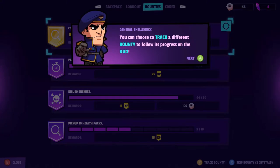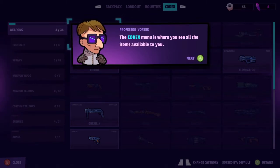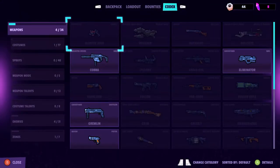You can choose to track a different bounty to follow its progress on the HUD. If you want to skip a bounty, you can spend crystals and get a new one assigned. Play free games, kill 50 enemies, pick up 10 health packs, and collect a whole bunch of salvage. The codex menu is where you see all the items available to you. Certain items such as weapons, costumes, and sprays are only available in certain zones.